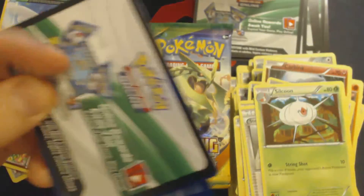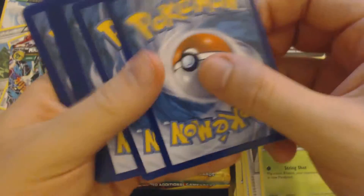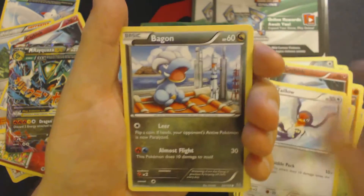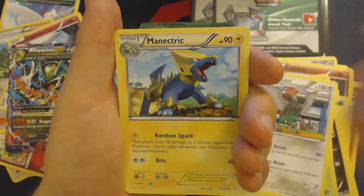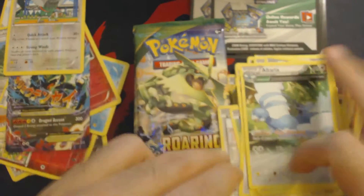15 years into this and I still have no idea how to open a booster pack correctly — drives me crazy. Pack 11: Talo, Bagon, Pidove, Swablu, Wurmple, Unfezant, Manectric, Trainer's Mail, Reverse Hollow Unfezant, and Altaria.